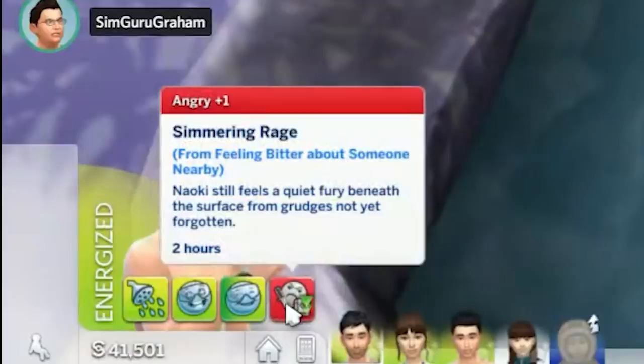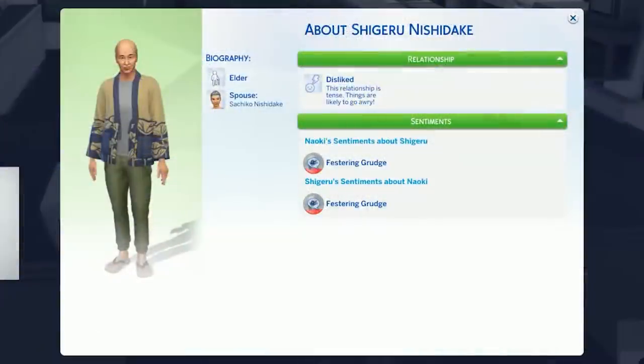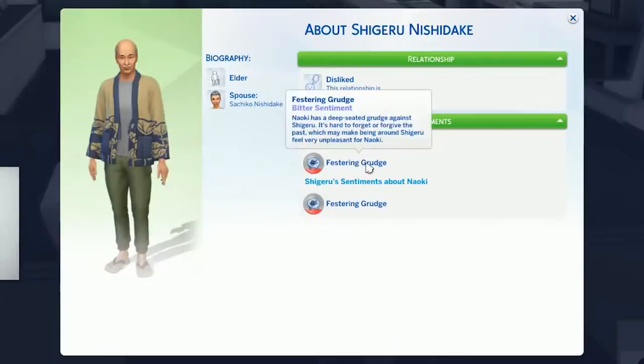Sadly, we don't know a lot about how these work, but in general they appear to affect relationships, and you can reminisce to trigger emotions. Another example is when two Sims have a grudge, it may make one uncomfortable around the other.